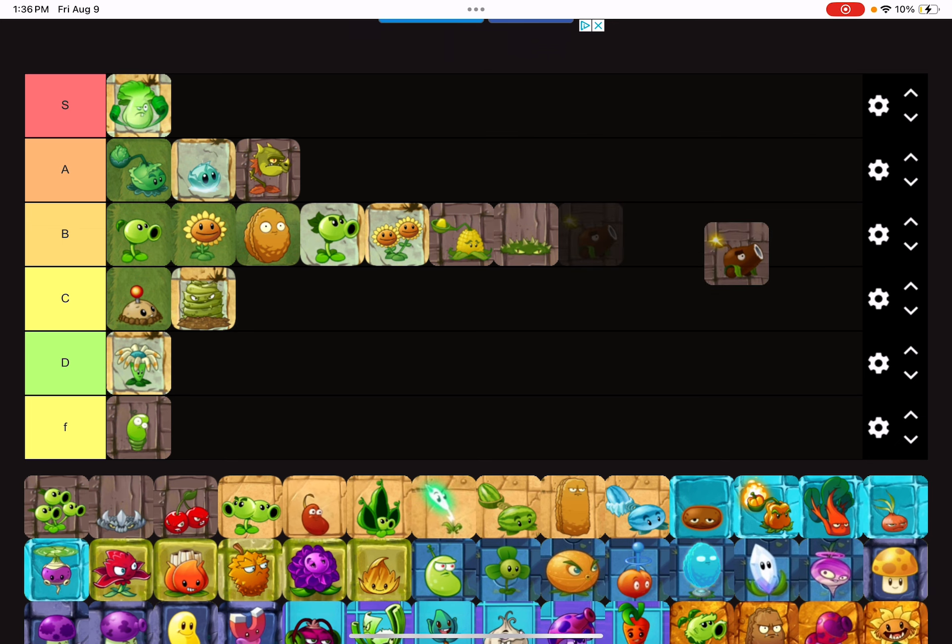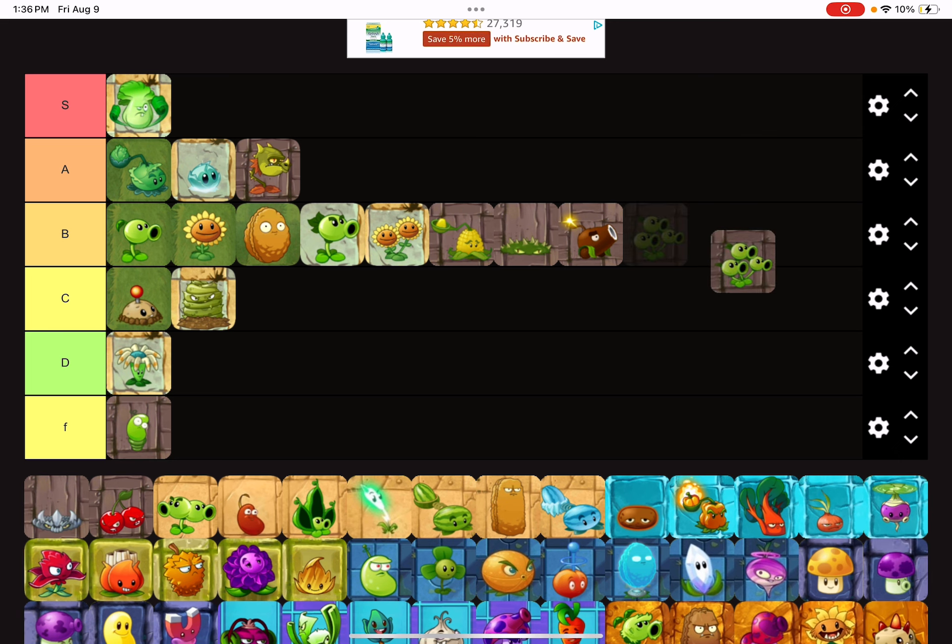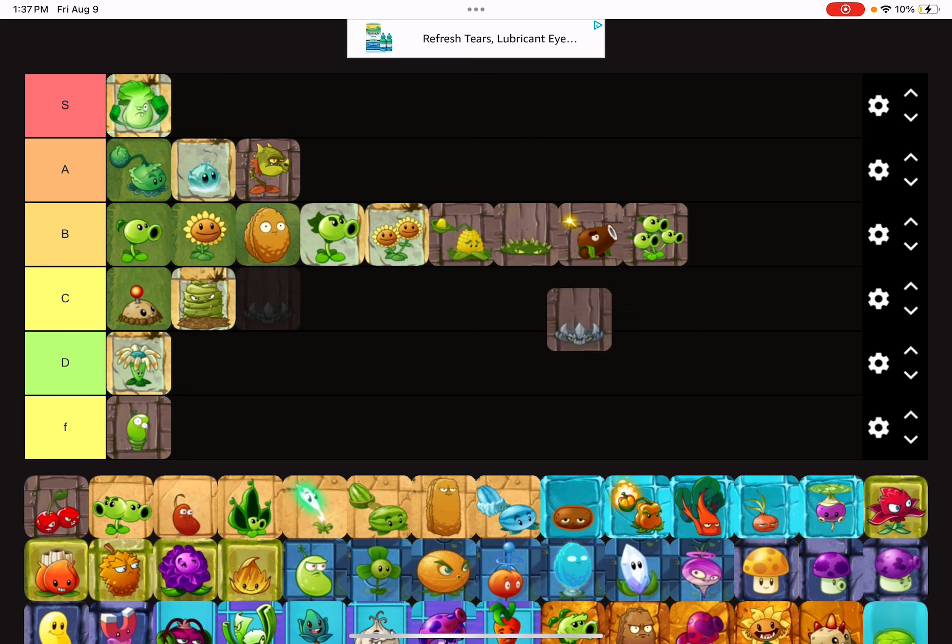Spikeweed can't really be used very much but it's okay. Spring Bean is useless pretty much for most of the worlds — you barely even need to use it in Pirate Seas, so F tier. Coconut Cannon is also B tier due to the sun cost; I rarely use it only for achievements. Three-Peter is also gonna be put in B tier because it's good but it's not the best.